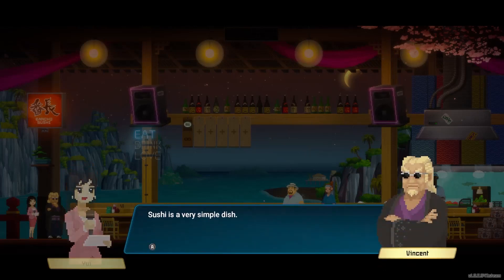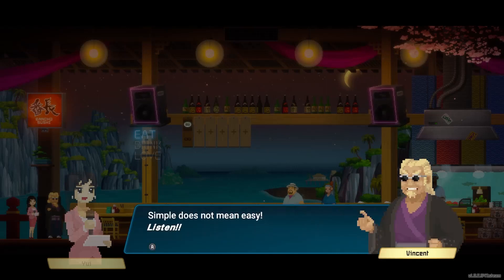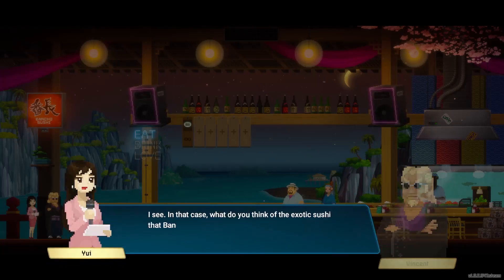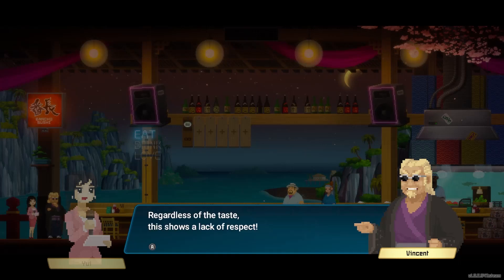"How would you define sushi?" "Sushi is a very simple dish. There's only rice vinegar, wasabi, and the fish that goes on top. Everything hangs upon these ingredients. However, simple does not mean easy — how good the ingredients are, how they are stored and aged, how they were cut, how the rice was cooked and molded — all those things matter in the art of sushi." "What do you think of the exotic sushi that Bancho Sushi is famous for?" "To dare to use new ingredients despite the many proven ones from the Edo era — regardless of the taste, this shows a lack of respect."